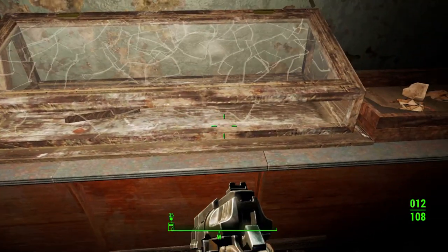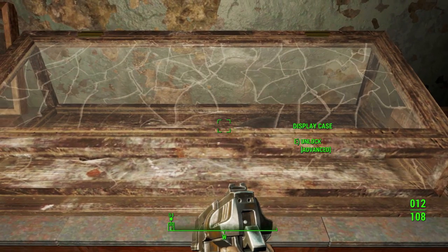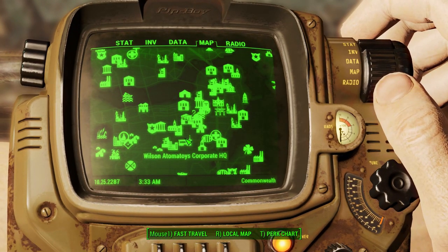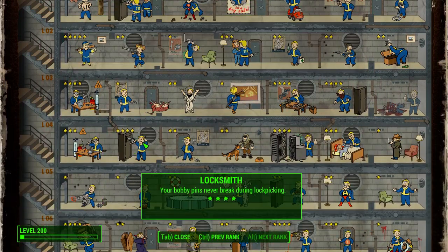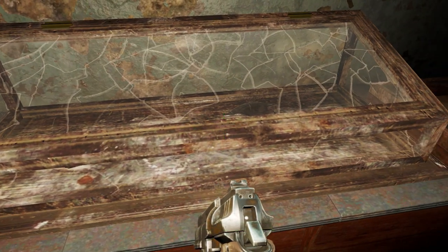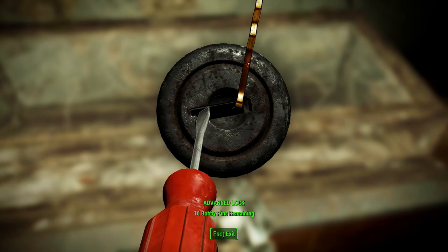Right here behind the counter inside the display case is the Grognak axe. To be able to get inside of it you're going to have to make sure that you have the Locksmith perk ranked up to Advanced, or else you're not going to be able to unlock it.